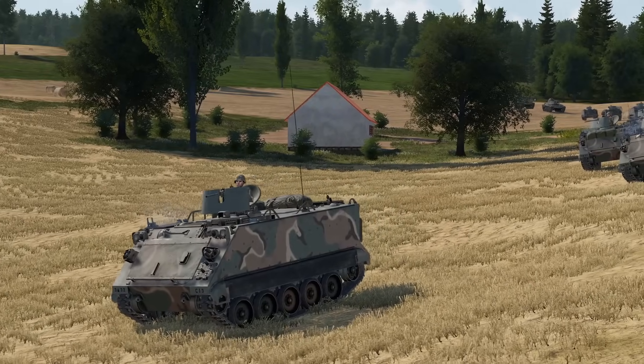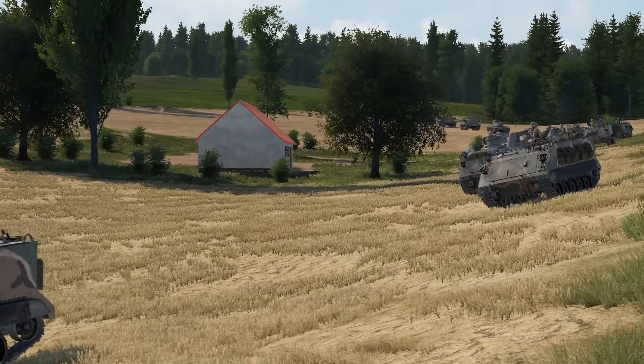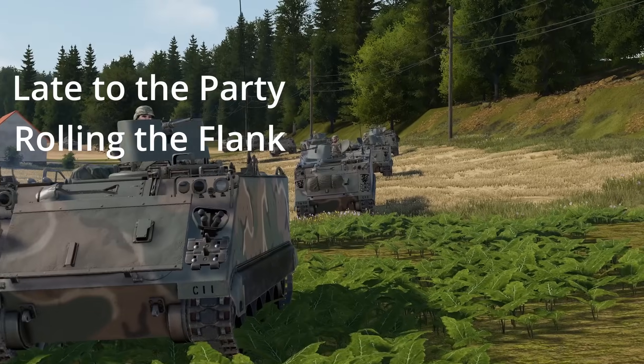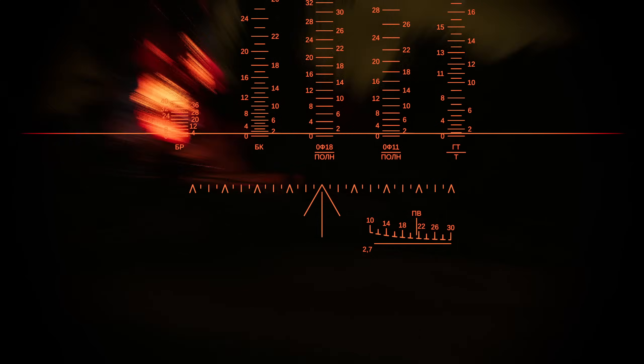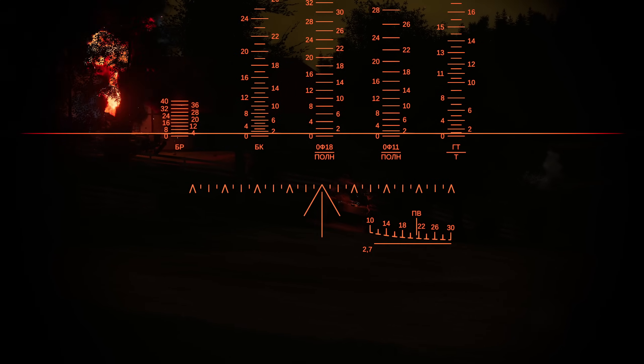There are also four new instant action missions you can play. In the Eastern Hills, we have Late to the Party, Rolling the Flank, and Cheap Tricks — all three of which are NATO missions. In the North Fields, we have Pronged Pursuit, which is a nighttime mission where you play as the Soviets pursuing a retreating NATO force.